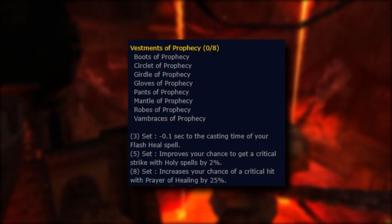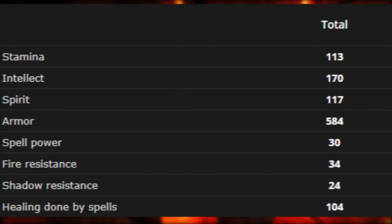The following are additional bonuses granted based on how many pieces you have equipped. 3 piece, minus 0.1 second to the casting time of your Flash Heal spell. 5 piece, improves the chance to get a critical strike with holy spells by 2%. 8 piece, increases the chance of a critical hit with Prayer of Healing by 25%. Overall, the set has a lot of intellect, stamina, and spirit, with equip bonuses in healing, spell damage, and mana per 5. The total fire resistance from the set adds up to plus 34, and shadow resistance adds up to plus 24.